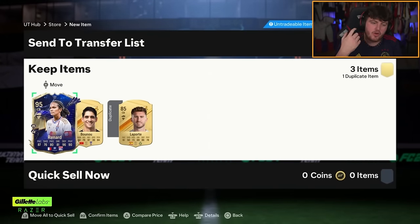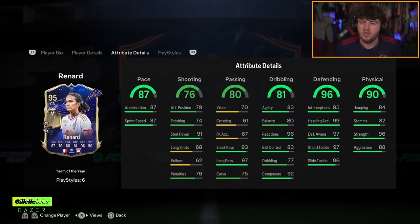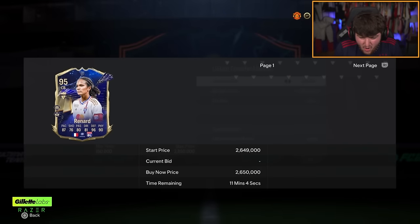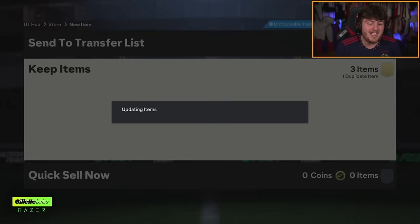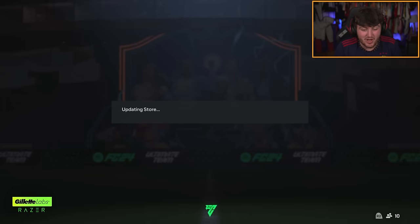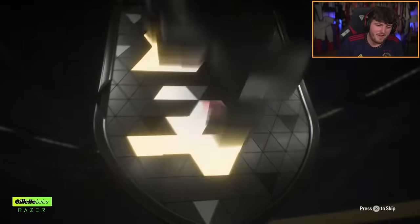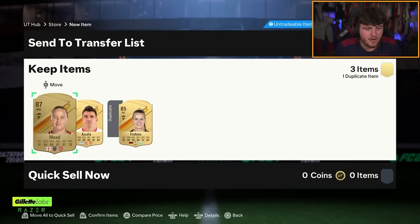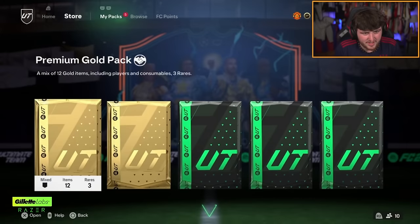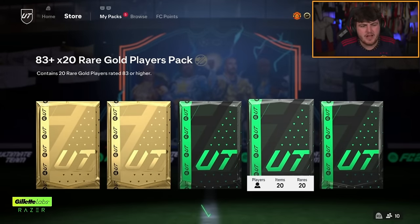I thought it was going to be a French CB like Koundé — we'll take Renard, though. How much is she? Two million, two and a half mil. These cards are so expensive because they're so hard to pack. Imagine back-to-back Team of the Years! The 85x3 is going to be Beth Mead and a couple of 85s — fair enough, we'll take that. 83x20 next — I've got a good feeling. My good feeling is Andy Robertson. And an 82x20 with nothing notable — 84s and 83s are so worthless because there's nothing to put them into.